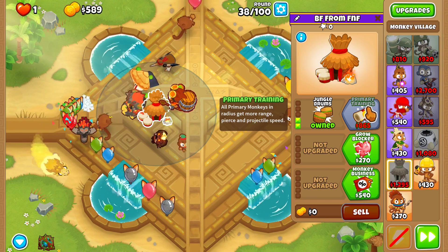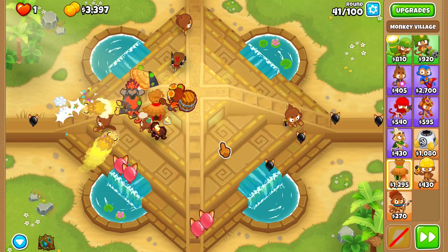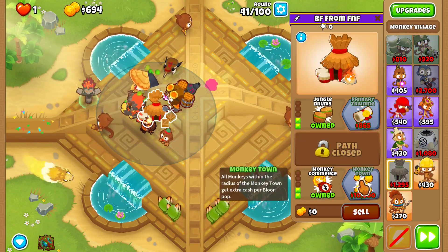Before the MOABs on round 40 — on round 40 you might have to use Obyn's brambles, so I just recommend using them. Upgrade your alchemist to a Stronger Stimulant and upgrade this village into a 2-0-2.